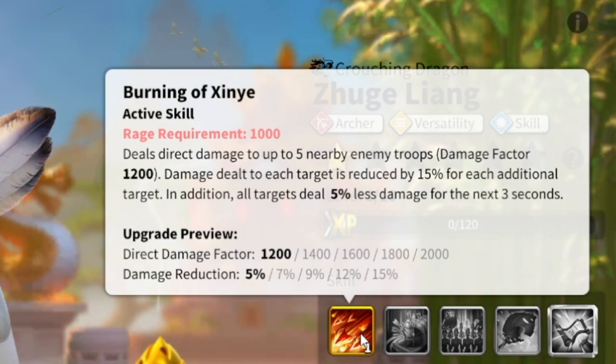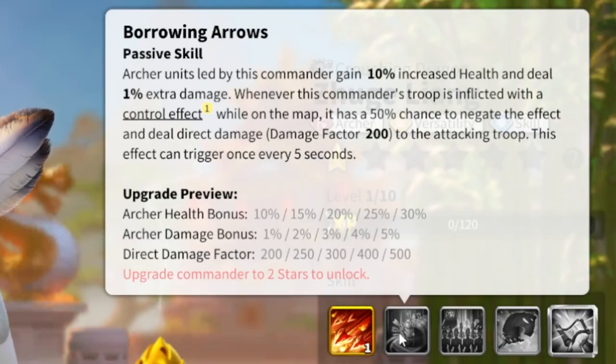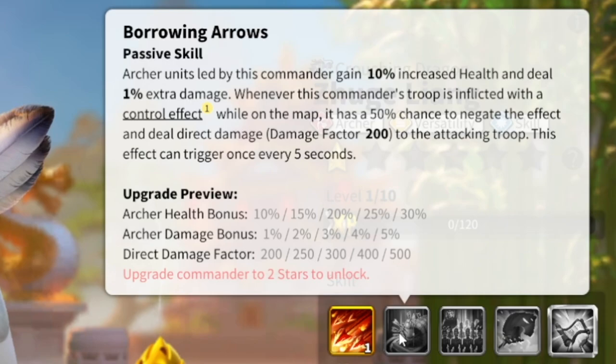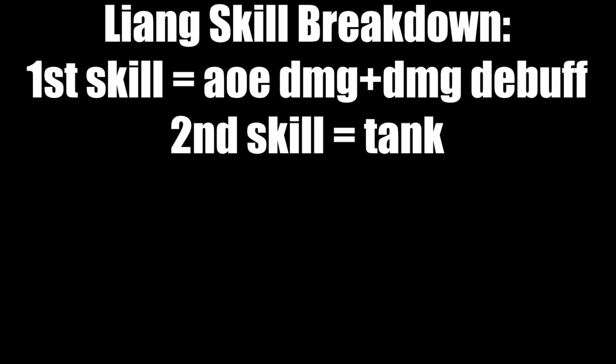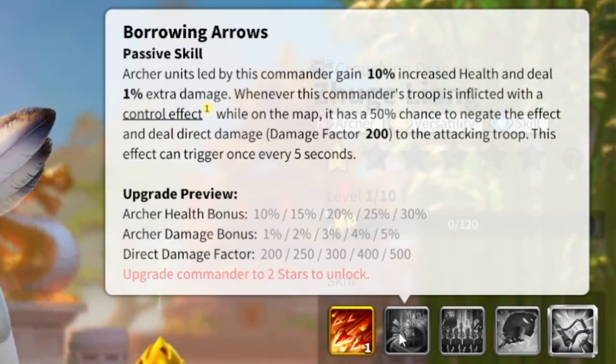The second skill gives archer units led by this commander 30% extra health and 5% extra damage. Additionally, whenever this commander's troops are inflicted with a control effect — essentially a silence — there is a 50% chance to negate that effect and deal a 500 damage factor to the attacking troop. So you get archer health +30%, all damage +5%, plus a 50% chance to dispel control effects with a damage counter.